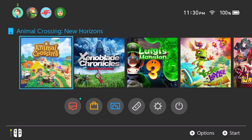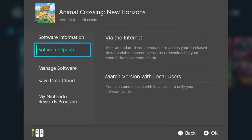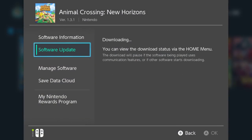Step 2 is to make sure that your Animal Crossing New Horizons game data is updated to version 1.4 or higher. You can confirm this by highlighting the Animal Crossing icon on your home menu and then pressing the plus button on your controller. The current version of your game will be displayed on the upper portion of the screen, and if you're currently running an older version of the game, you can update it by simply clicking the software update option on the screen.